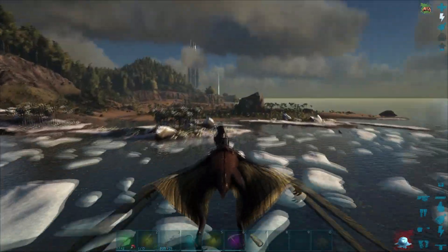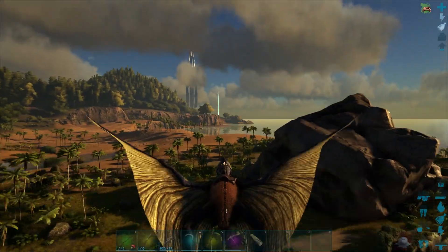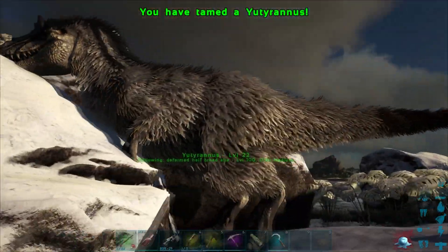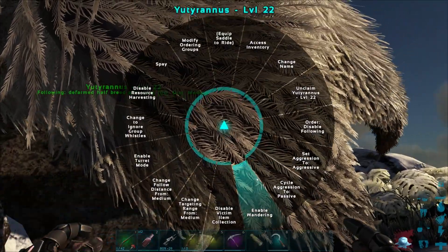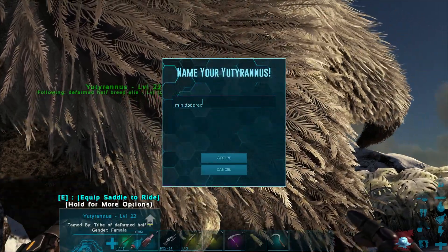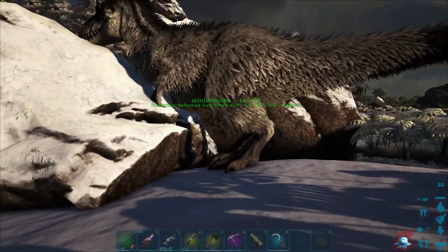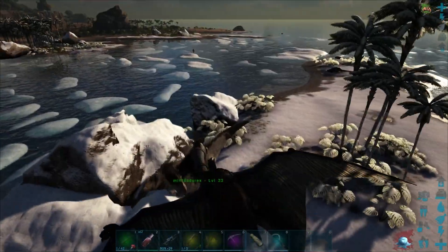Hopefully this guy stays here — I need to get some cold protection quickly. Should we get from the base over here? Hopefully that guy does not get killed by anything. I'm going to tame this guy. He got his head stuck on me for some reason. I'm going to change your name — Mini Dota Rex, because you look like a mini Dota Rex. Follow me, I have to go back to base, see the saddle, and test you out.